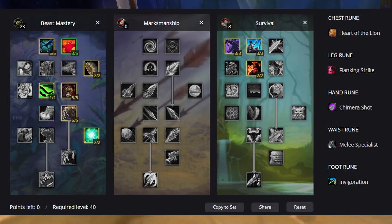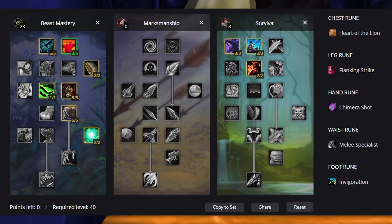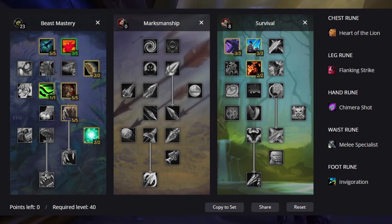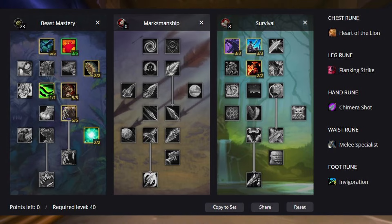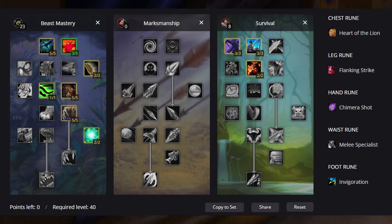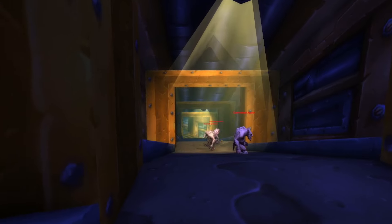Next we have the runes to look at. For the chest rune, we of course still have Aspect of the Lion as our best option. For the leg rune, this choice may change or differ depending on how things play out in Omegon, but the best expected rune is still Flanking Strike, assuming melee weaving isn't completely dead in Phase 2. If fights in Omegon are a lot more range friendly with long periods of time where you can stand still, then Sniper Training may actually be a good option, as well for those that don't enjoy melee weaving. For the glove rune, Chimera Shot is still expected to perform the best.